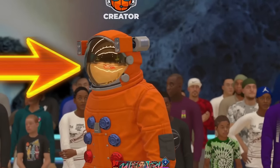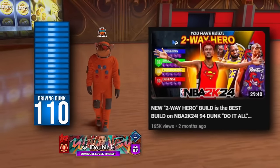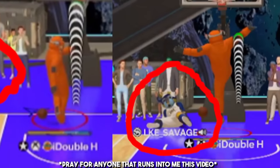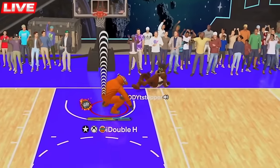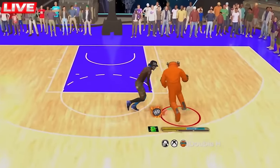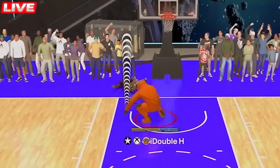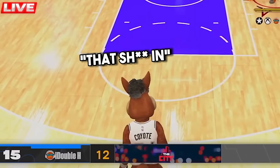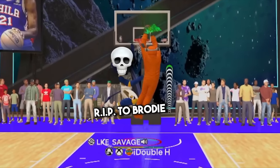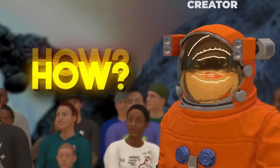This is the first ever astronaut suit in 2K history, and this is my two-way hero build with a 110 driving dunk. These are just some of the victims in today's video. This dude's doing somersaults on his head - I did not have to do him that dirty. Today's video is about to be crazy. You're probably wondering how do I have a 110 driving dunk?